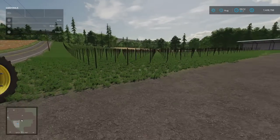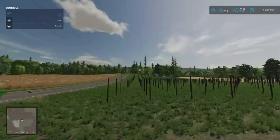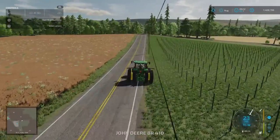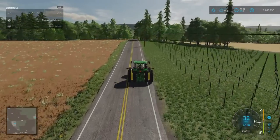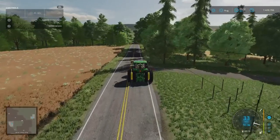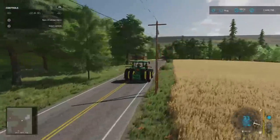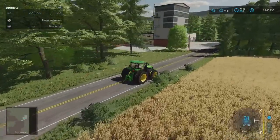I've seen vineyards and olive orchards on maps before but not just stakes you can add to like this — I like that. Cereal Factory is out to the east along this leg — it's a production chain tucked away out here.